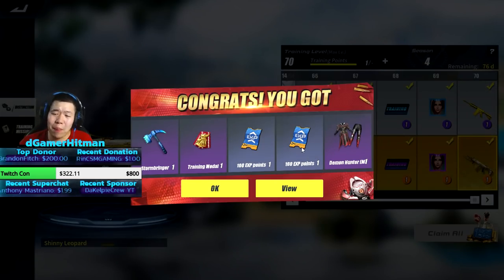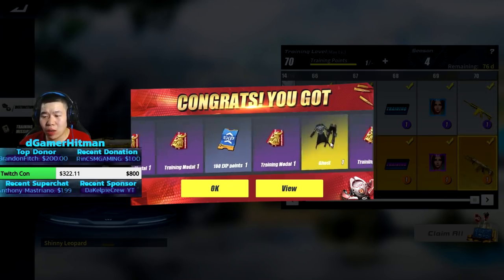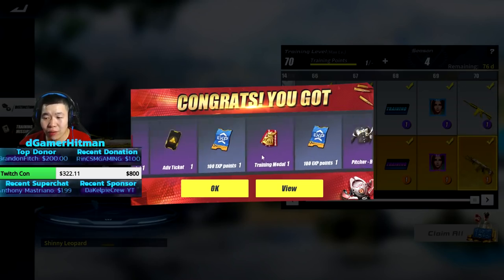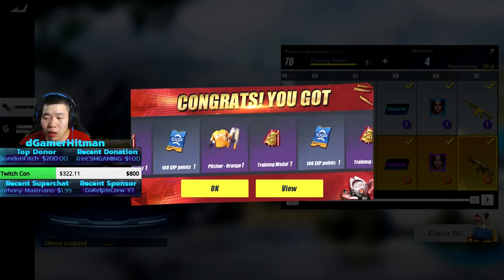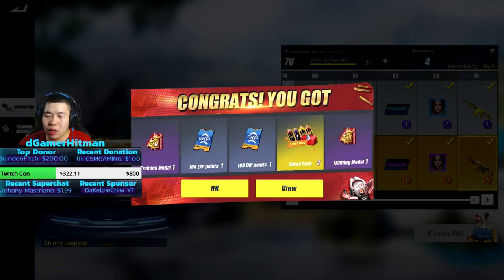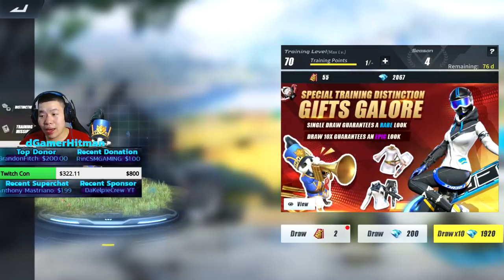Look at all this good stuff — Stormbringer, metal training, 100 XP, 100 XP, demon outfit. Look at all this beauty and we're just going to go all the way to the back. Look at this — is this legendary? I didn't even know that. The ghost outfit is legendary! We're going to claim everything — all 70 levels. Wait till we get to the back, because the back is a beautiful part. Look at this beauty. Actually, the gold finger one is only purple, which is kind of cheese — I find that a little weird. Let's hit that save button. There we go. We got 55 draws right now — let's see what we can get from these.